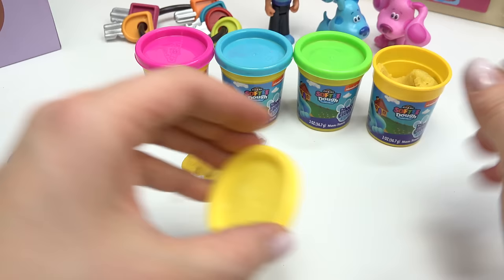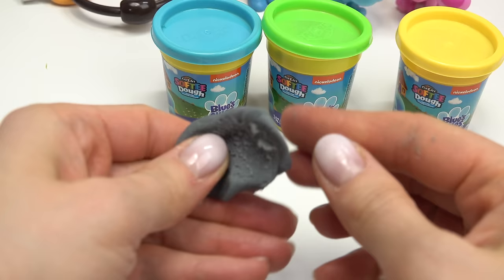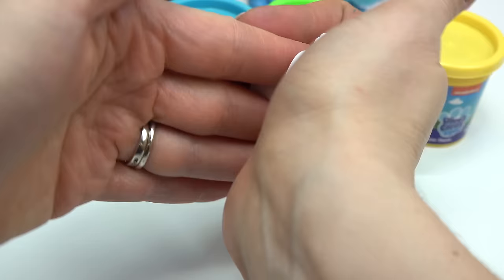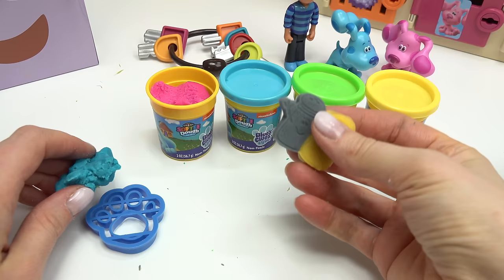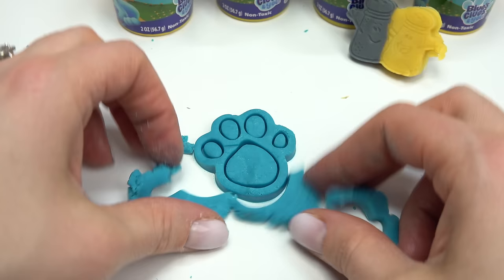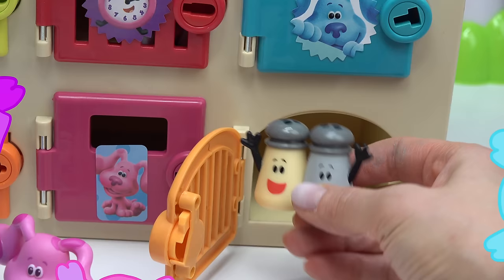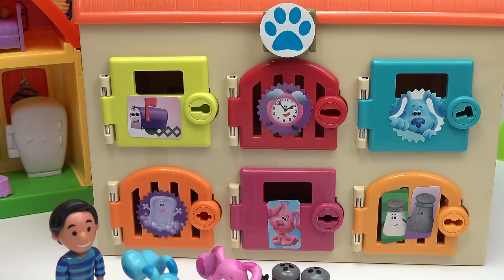Let's do Mr. Salt in this yellow — here we go. I'm gonna do half in yellow, and then the pepper is gray. We don't have a gray, so I'm going to mix all the colors together. I've also added purple and a navy blue, and this is the color we've come up with — I'm definitely going to use this for the pepper. Let's flatten it out. Look at both of them! Now that we have these two, let's make a paw print — I'll flatten our dough and stamp our paw print right on here. That is perfect! Now let's see if we can free Mr. Salt and Mrs. Pepper. They're in this orange door — hooray!